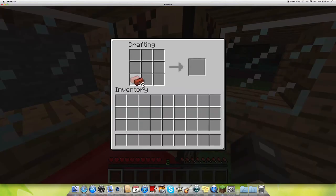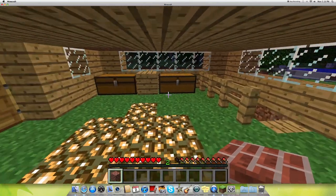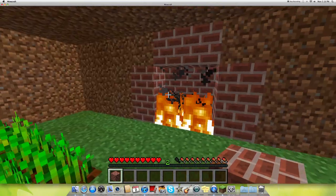Then you go to your crafting table and you put them in a square, just as you would do with wooden planks to build a crafting table. And you get a brick block — like this.